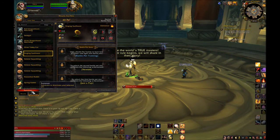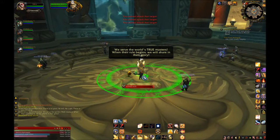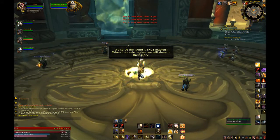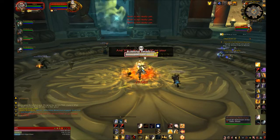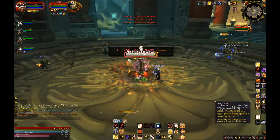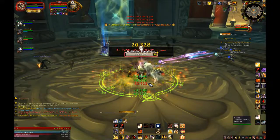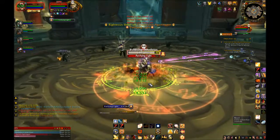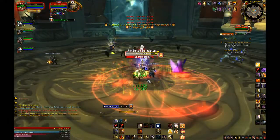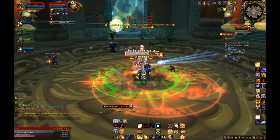As a Paladin Tank, you've got a lot of setup to do outside of your cooldowns in the form of buffs. First up, Blessings — you have two options: Blessing of Kings and Blessing of Might. If your group has a Monk, Druid, or another Paladin, use Blessing of Might, because the Monk and Druid only have one buff and that overwrites your Blessing of Kings. If there are no other Paladins, Druids, or Monks in your group, use Blessing of Kings.